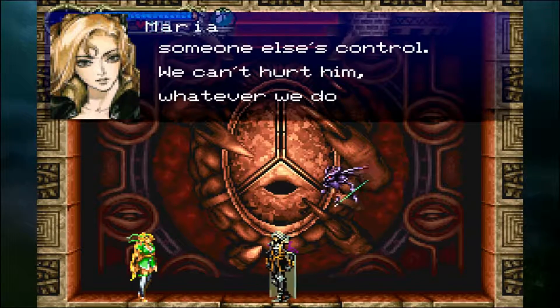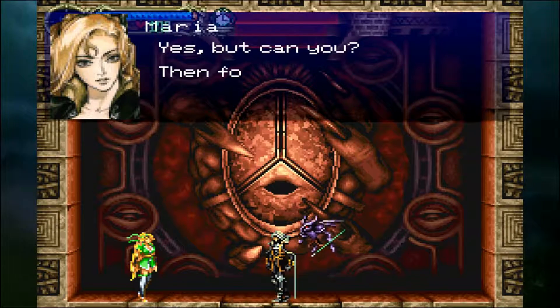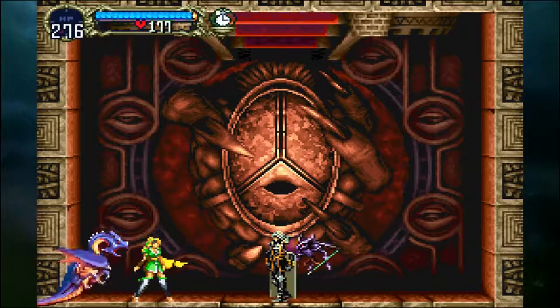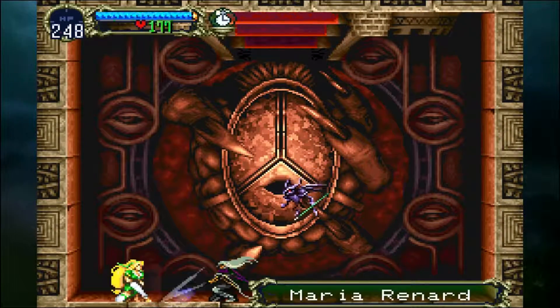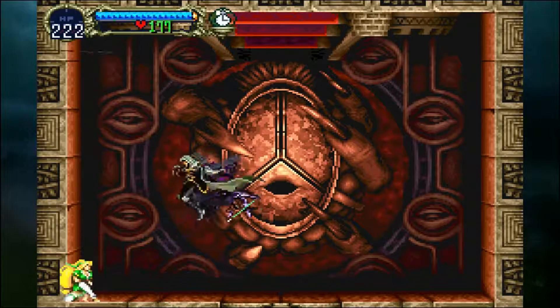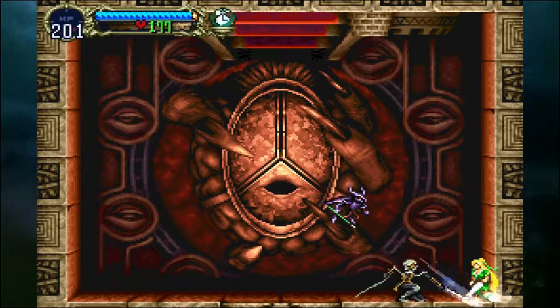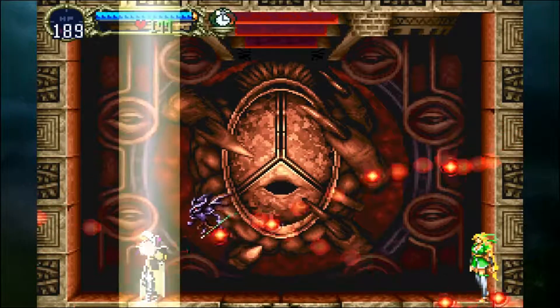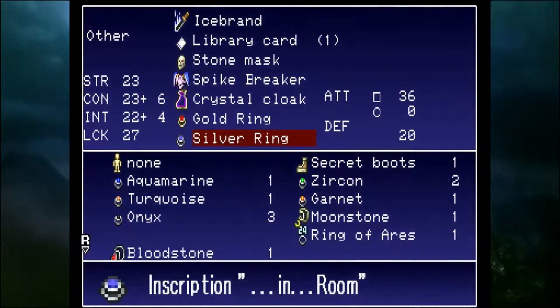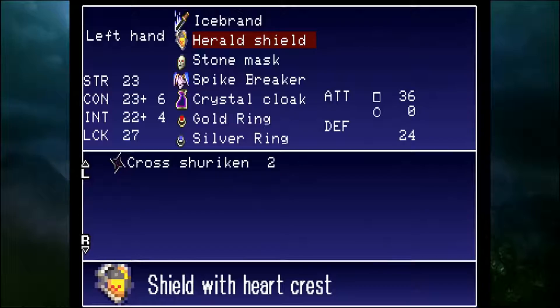This version — oh god, that did a lot of damage — is the only version of the game, I think, where you actually fight Maria, other than maybe the Saturn version, but nobody talks about that version because it sucks. I've never played the Saturn version myself. I forgot I had the library card equipped still — oh shit. Okay, that was stupid, I can't believe I did that. I'm gonna make my way back there, and I'll see you guys there. Sorry guys — that was probably the stupidest thing I've ever done on my channel, like ever.